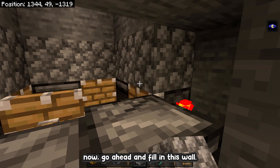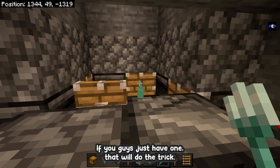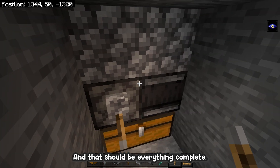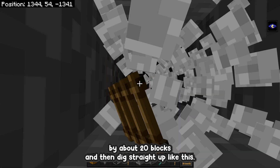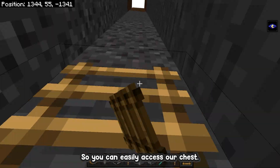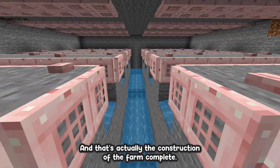Go ahead and fill in the wall, and before you put in the front, throw in your trident — if you just have one that'll do the trick. Once done, cover this up and that should be everything complete. Before you AFK make sure the farm is on. Dig out about 20 blocks and then dig straight up, and once you see light you can place down your ladders so you can easily access our chest. That's the construction of the farm complete.